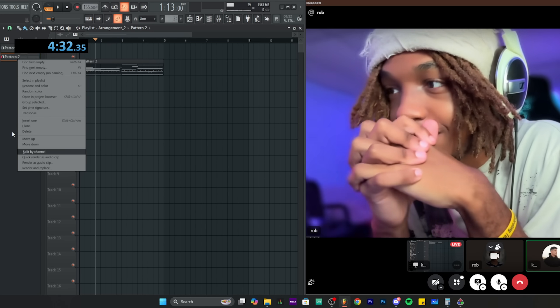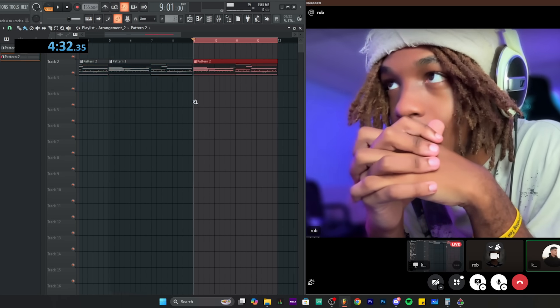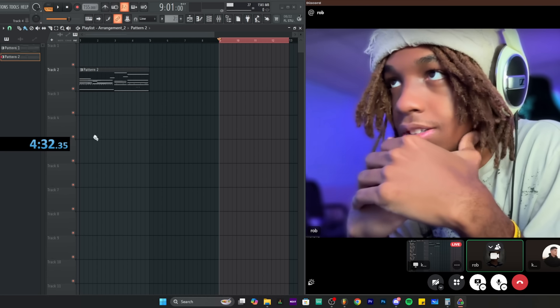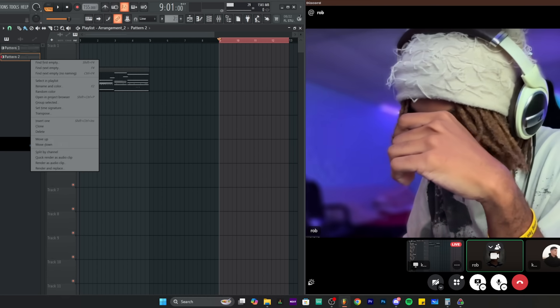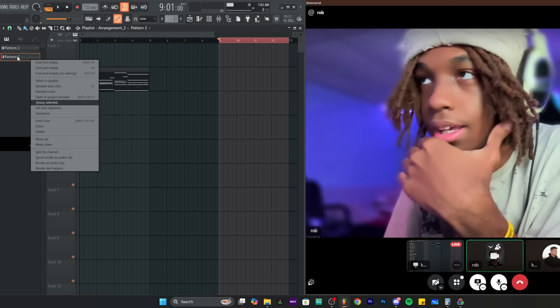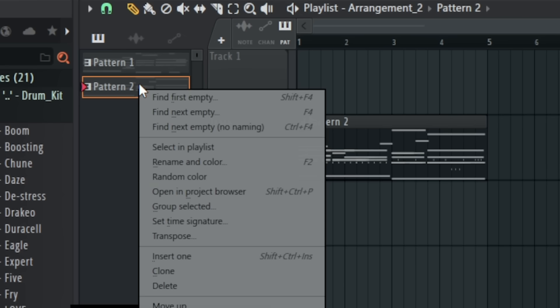Rob explains how to build the arrangement quickly using Split by Channel, then Control B to duplicate. The key shortcut is right-clicking a pattern in the playlist and pressing S to solo/send it down. Then drag them in — as soon as you drag them in they're all selected — and hit Control B however many times you need.